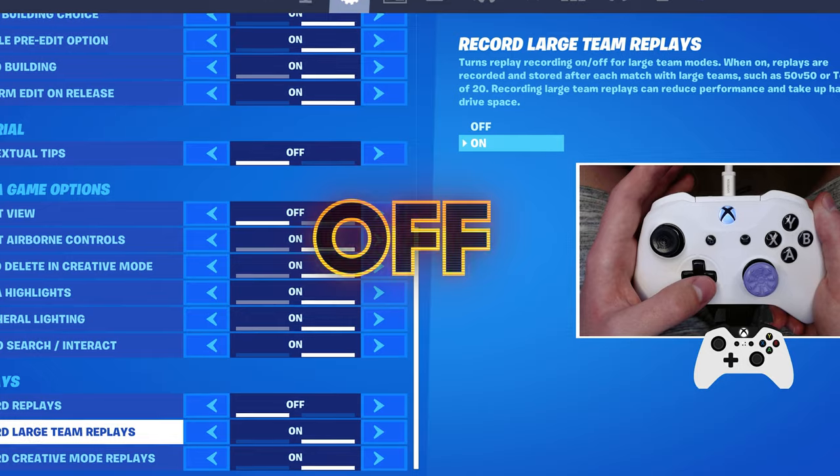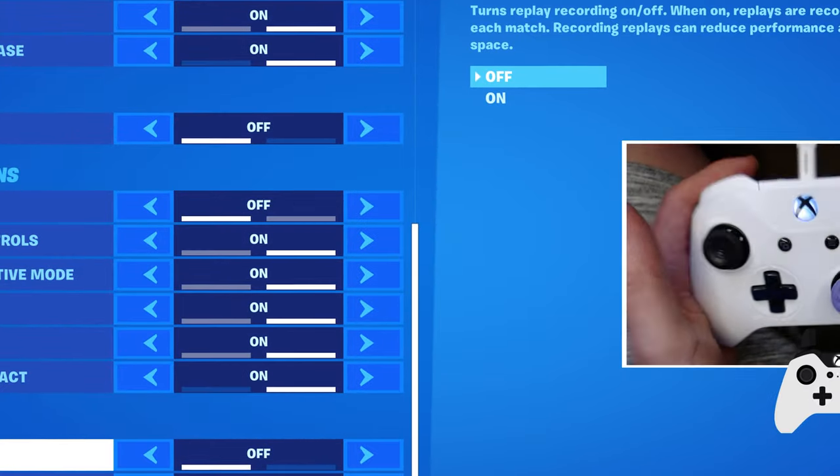Record replays — turn this off, but leave these other two on, as this one is like a master switch.